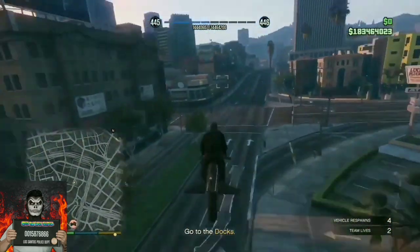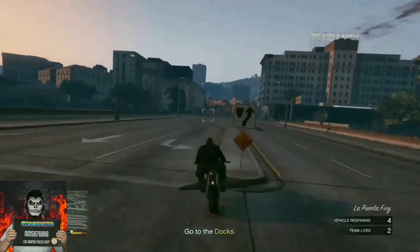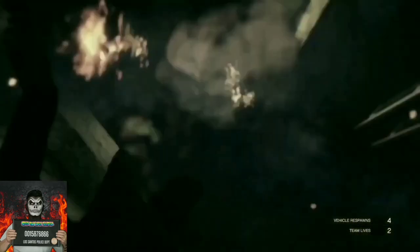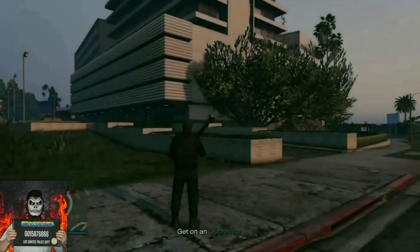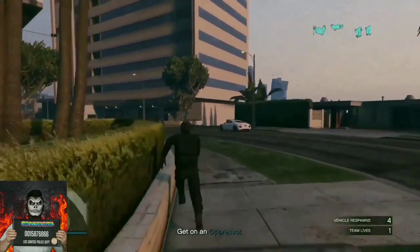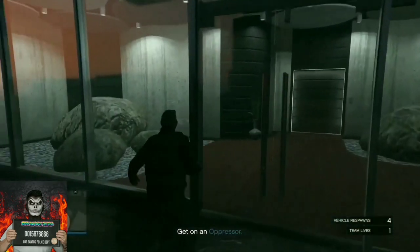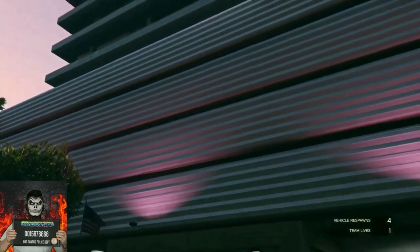Once you find your apartment, get off your Oppressor and pull out an RPG, Homing Missile, or Sticky Bomb — any explosive. Walk directly into the blue marker and kill yourself with the explosive. After you kill yourself, you'll spawn again. Once you spawn, make your way into the blue marker and it's going to let you inside your house. Walk into the blue marker to get access to your apartment.